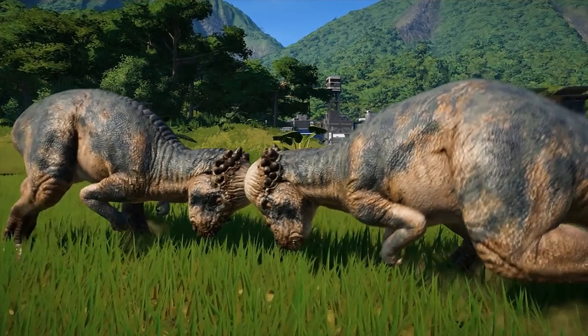Moving on, we also have Pachycephalosaurus — a beautiful looking Pachycephalosaurus straight out of The Lost World: Jurassic Park. We see them butting heads against each other in the trailer. Of course, we assumed Pachycephalosaurus, Styrachosaurus, and even Kentrosaurus were going to be in the game. Crichtonsaurus was a bit more of a surprise. But just seeing them in action, seeing them alive and interacting with each other is an awesome experience, just building up the hype for this game, which is already at pretty much incredible levels.